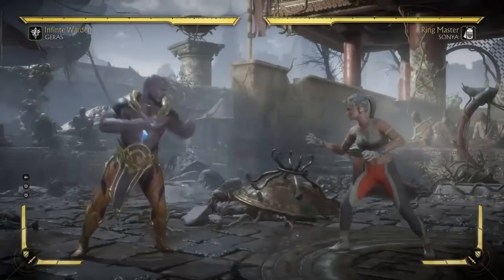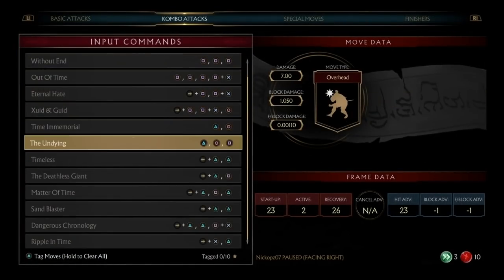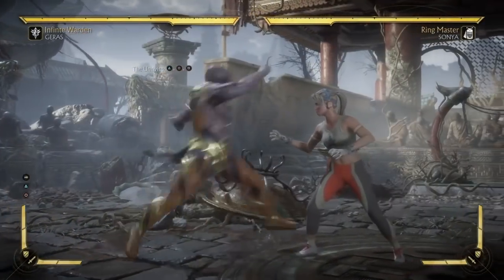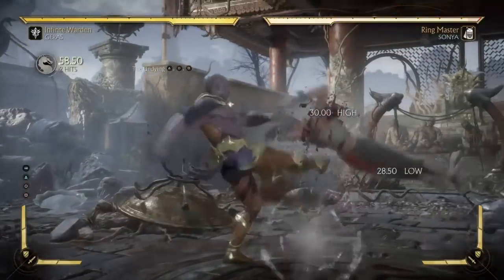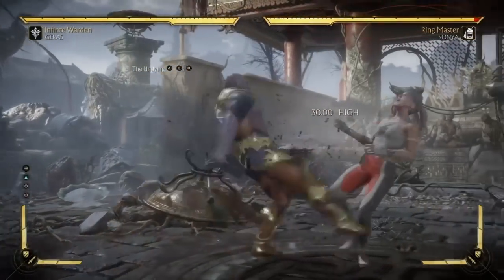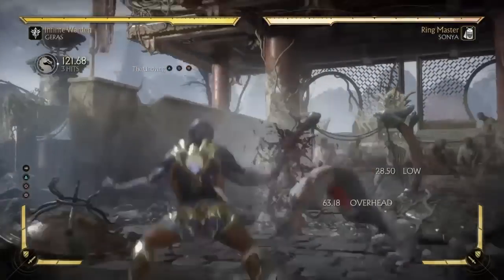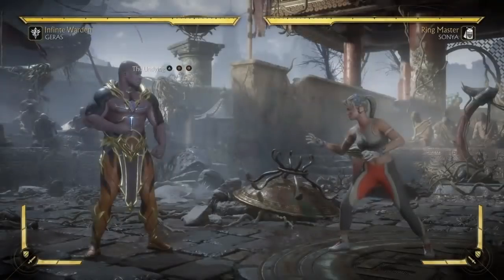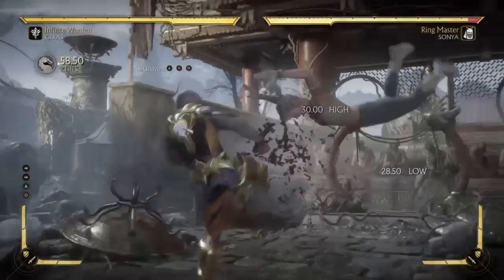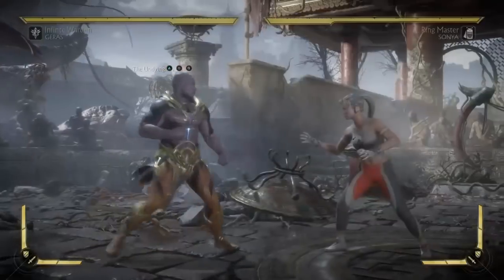He has an unfuzzable string — I think it's this right here. Unfuzzable means that if they're trying to react to your 50/50s and you throw out a high-low, it'll mess up their reactions. So you just do this and you can mix them up with that too. He can go high-low overhead, then high-low, then low. So like, it's just ridiculous. If you're blocking it — I don't know what the person was thinking when they made this character.